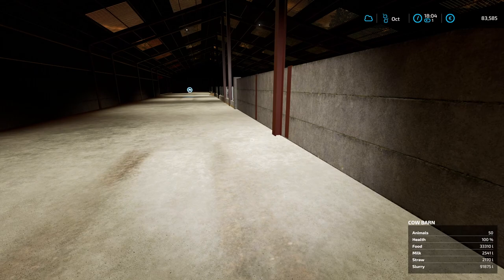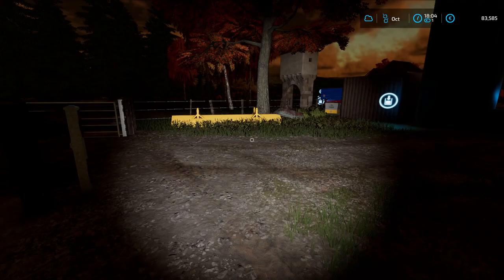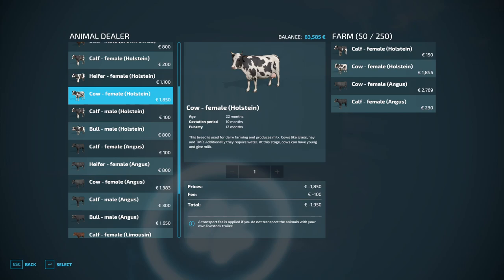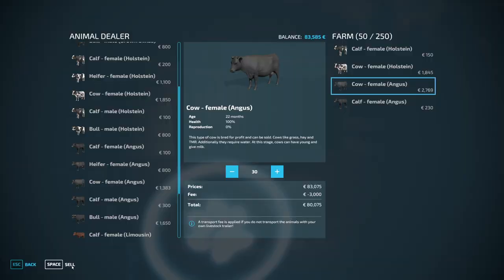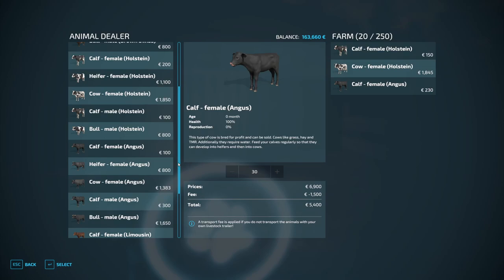They have 100% health now and still have more than 30,000 liters of food — this is enough for today. Here I sell all the Angus cows, the adult ones. This brings me 80,000 bucks — okay, I sell it. There were 30; now I buy new ones and I have to pay 44,000 to buy new ones in the same age but with health zero. So maybe I increase to 35 — then I have a little bit less profit but I have more cows.